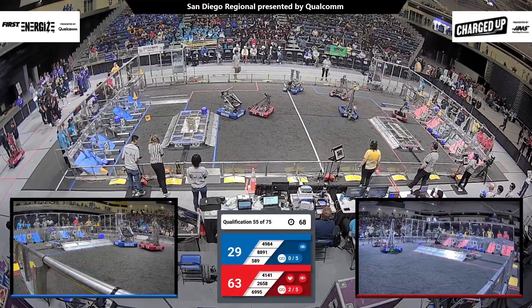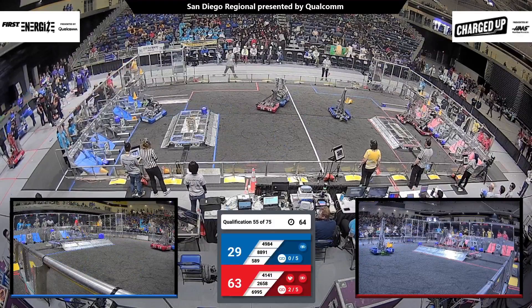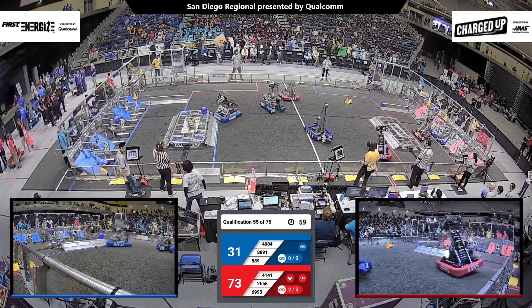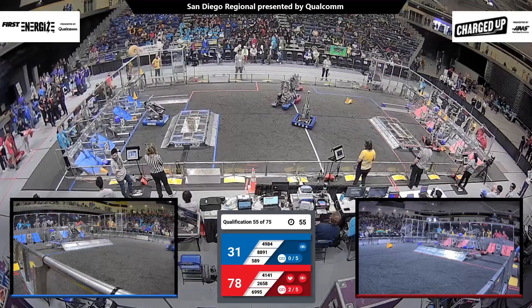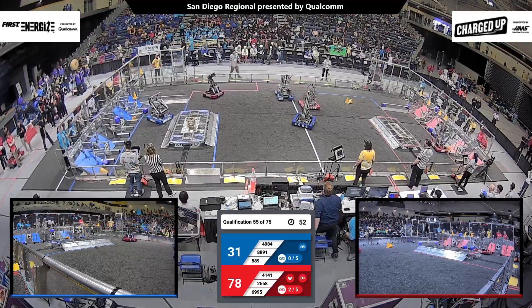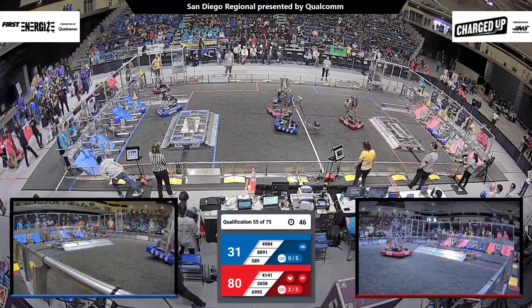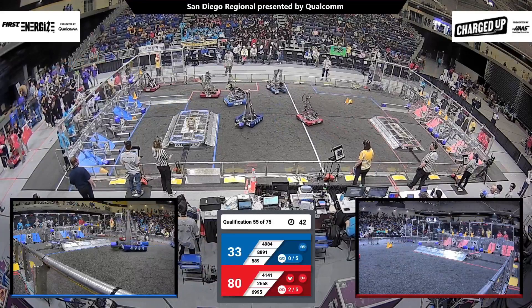They both grabbed cones out of their loading zone. Blue Alliance only has three game pieces scored. Looks like 88-91 wants to fix that, and does so quickly by pushing a cone down into the hybrid zone area. 69-95 scoring up high and also down low. Looks like 41-41 just dropped a cone, but they still scored into the hybrid zone. Now Red Alliance with two links scored, Blue Alliance still with zero, working on their first one.